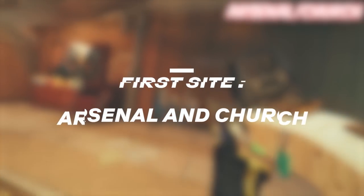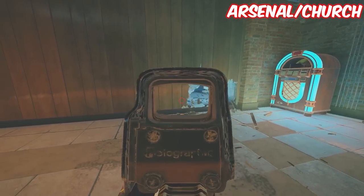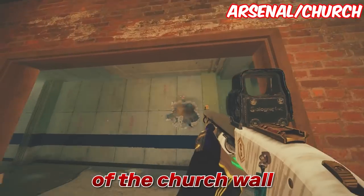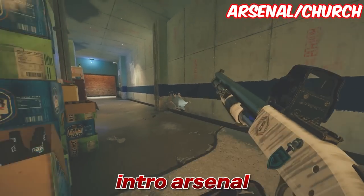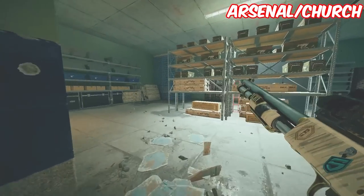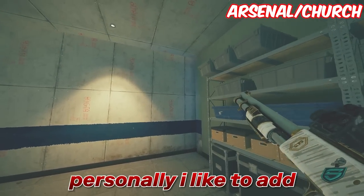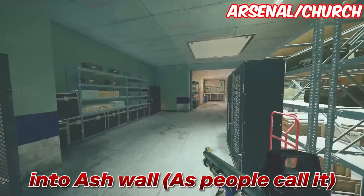Starting with the basement here, starting off with the rotates in church, we're going to be making a blue rotate and we're also going to be making keyholes on the right side of the church wall. After this we're going to make some rotates into the main hall into arsenal. We're going to be making a jump hole rotate and then also a crouchable rotate so you can get through it. Personally I like to add head holes and then the feet holes into ash wall as people call it.